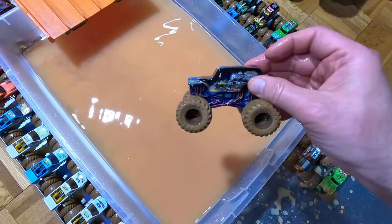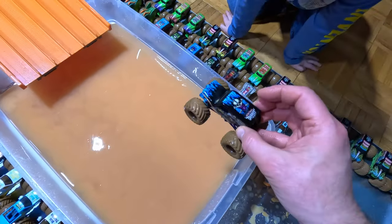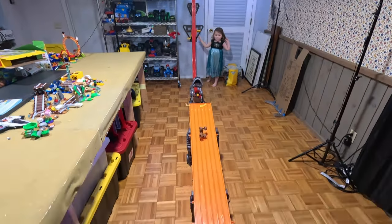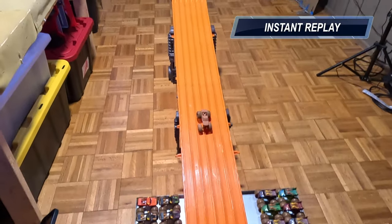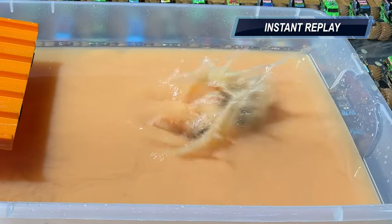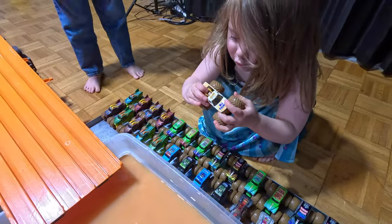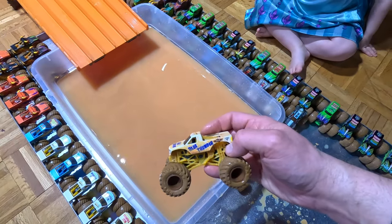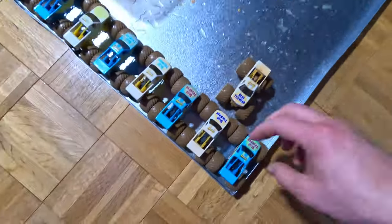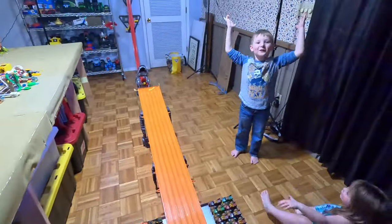Wow, it's a nice one — got the black, the blue flames. This really looks pretty similar to the actual Son of a Digger. Blue Thunder here we go. It says 2-19. Is it the same? It is. All right, so we got a duplicate — that's okay. Another duplicate with Blue Thunder.